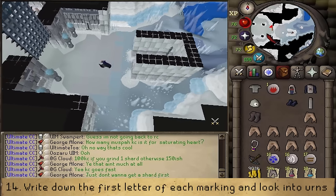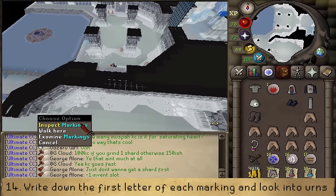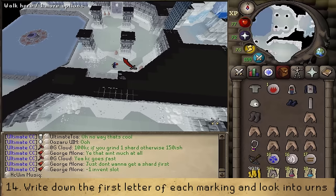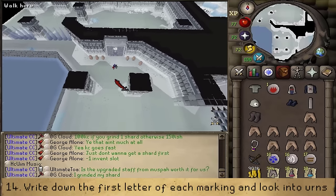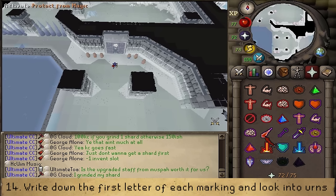Enter the western room and go south to find the earth markings. Inspect them and write the first letter of the earth marking in your chat box. Go north and do the same with the air markings. From this point you'll be attacked by Frost Naguas — use Protect from Magic at all times. While being attacked, do not stand on the same tile for too long, as icy tiles they spawn will deal damage that is deducted from your prayer points.